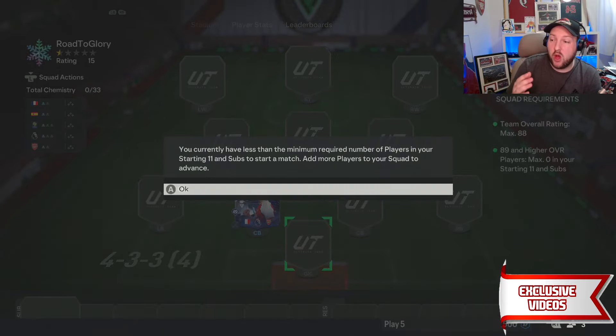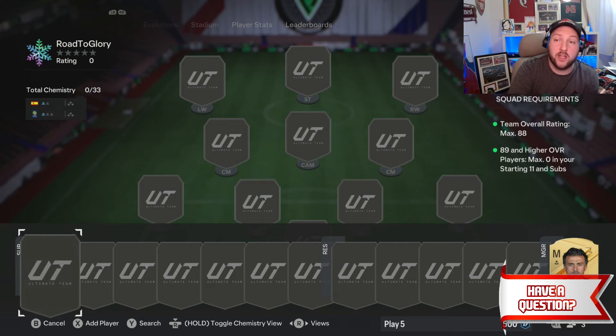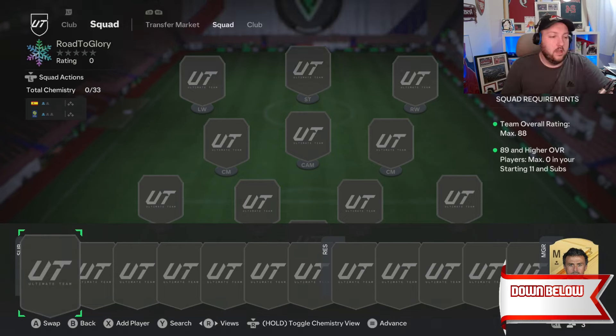At the moment I've got my Saliba, which is an SPC. The cards I'm going to be showing you today are ones you would have got for free from objectives, or ones you could buy off the market.